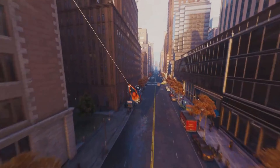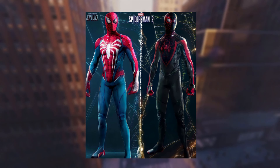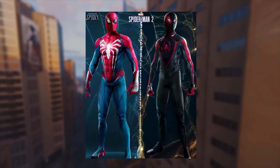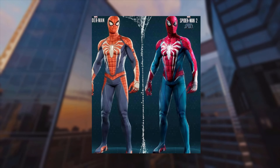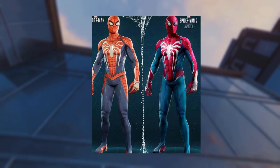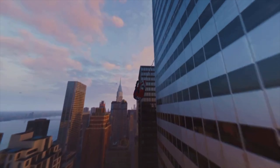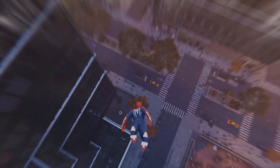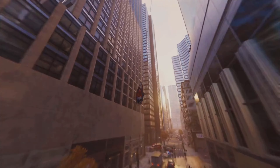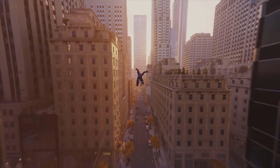The most obvious change for the new Advanced Suit has to be the colors. There is a deep red and the blue is much more vibrant. Props to Insomniac for listening to our complaints — most of you know the first Advanced Suit had a bit of a more orange tone to it, especially out in daylight. The funny thing is that in all of the marketing material for Spider-Man PS4 the suit looked perfectly red and vibrant, but for whatever reason it did not translate into the game. It always had that orange tone, which showed it was more of a technical issue than an intentional design choice.